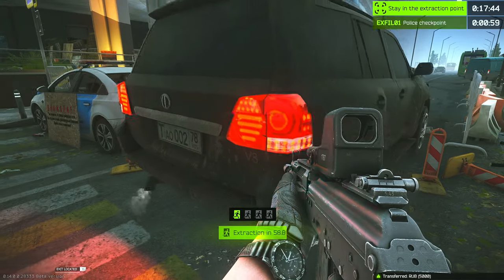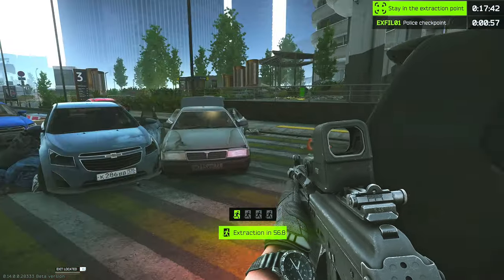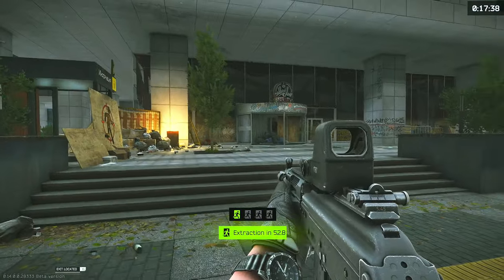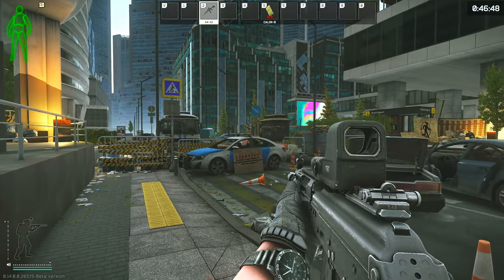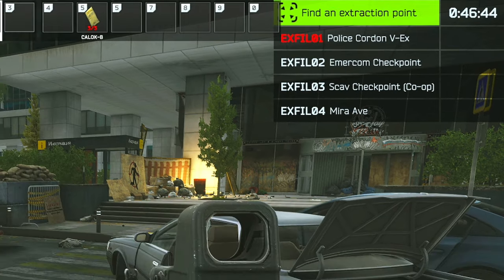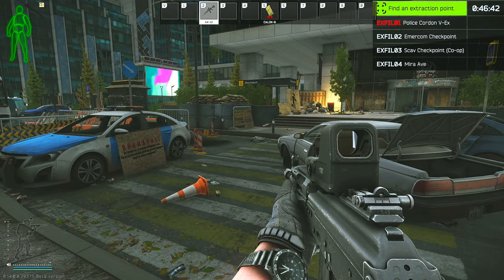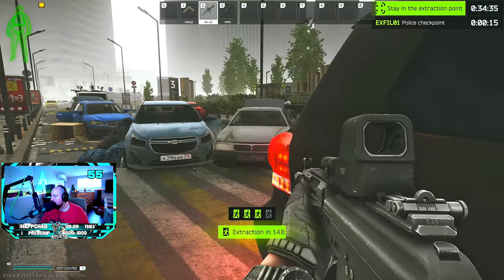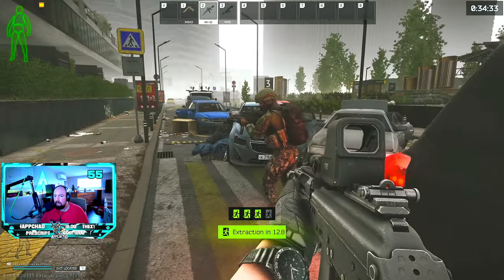The car does have a 100% spawn rate on Ground Zero but it is a single use per raid, so as long as nobody else has already taken it, it will be available to you. A quick way to check if it has been used is to double tap O and see if the text beside that extract is red, because if it is then it has already been used — so you don't have to waste your time going to check. Once you successfully extract with the car, you will be able to turn the task over to Skier.